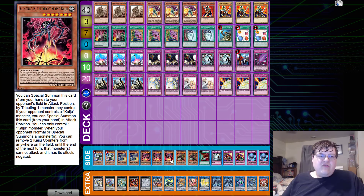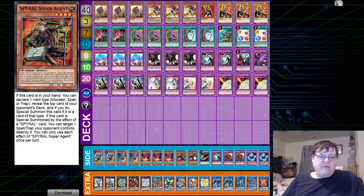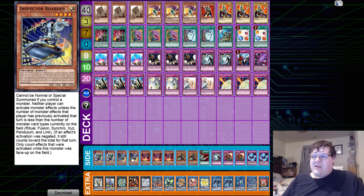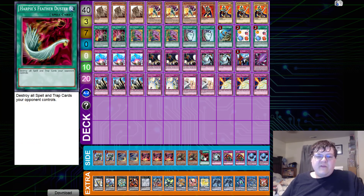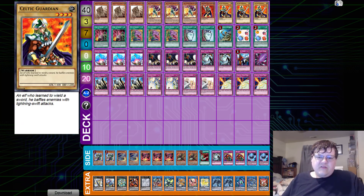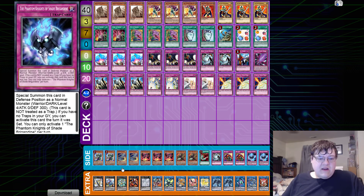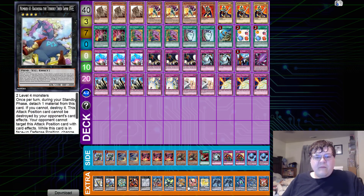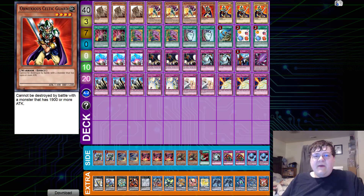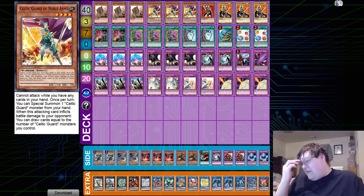In the side deck we have two Pancreatops, two Inspector Boarder, triple Kununmungus, two Super Agent — please note these are all essentially Earth except for that one card, because that card just wins games. Then one Feather Duster, one Heavy Storm Duster, two Shield & Sword, and two Goblin of Shade Brigadine. It's kind of cool because you can side in Shade Brigadine, normal summon your Celtic Guardian, and make a quick XYZ or link play depending on your opening hand.